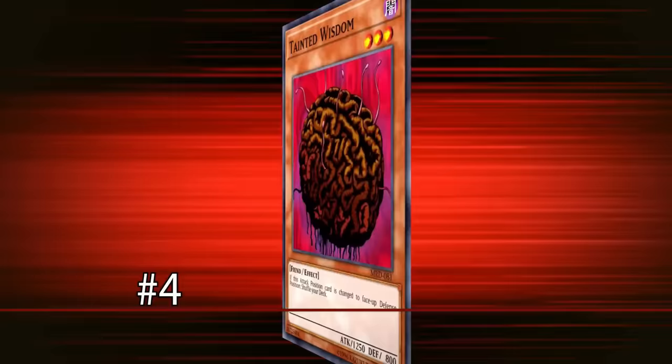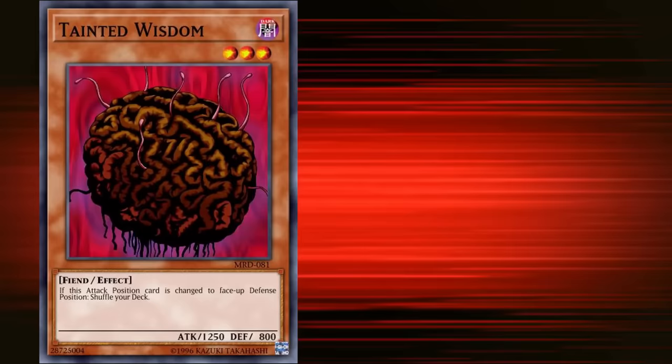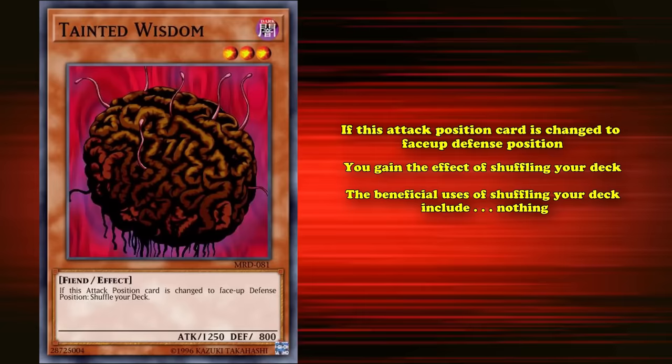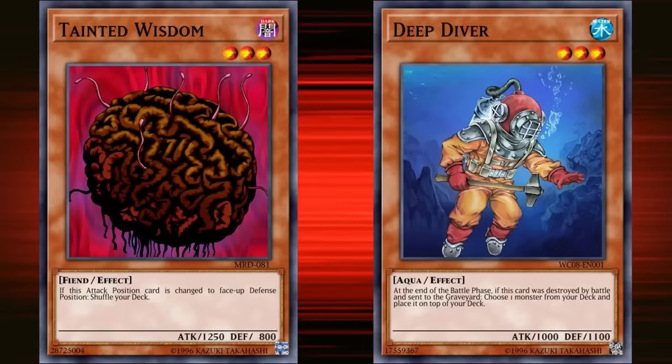At number 4, we have Tainted Wisdom. This is a level 3 monster with 1250 attack — kind of low, but higher than a lot of the other cards discussed so far. What it does is if this attack position card is changed to face-up defense position, you gain the wonderful effect of shuffling your deck. The beneficial uses of shuffling your deck include... nothing. There is no real reason to shuffle your deck, as you don't actually gain a mechanical benefit from doing it. It's technically kind of a positive effect, although it could be detrimental if you have something on top of your deck that you put there yourself.